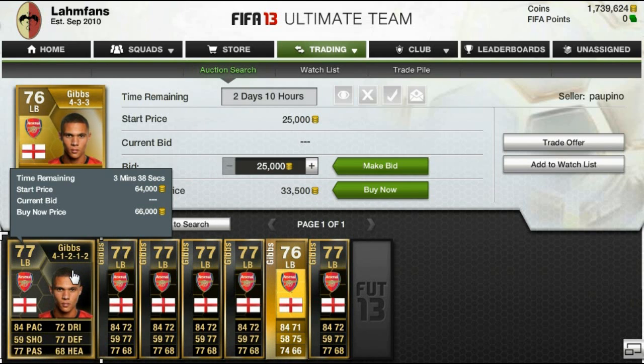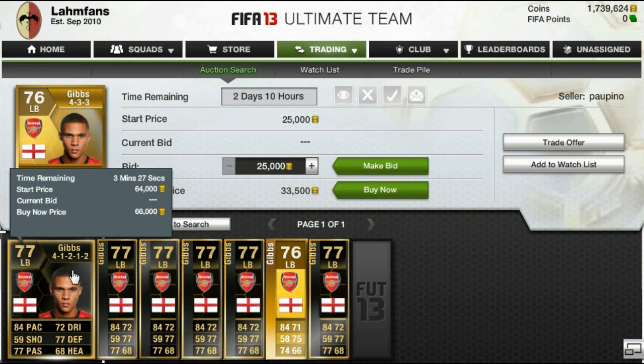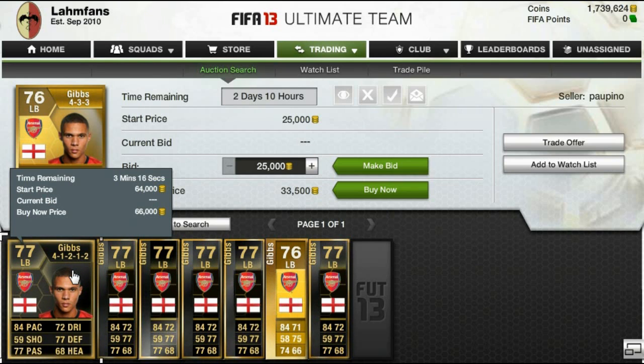Another important thing: if you have a Gibbs in the 4-1-2-1-2 formation, you can check for formations individually as well. For players under 100,000 coins, formations are very important. Above that it doesn't matter too much - if you've got in-form Messi, for example, it doesn't matter if he's in the 4-1-2-1-2 or 3-4-3 formation, because his price compared to a consumable card that changes his formation is next to nothing.